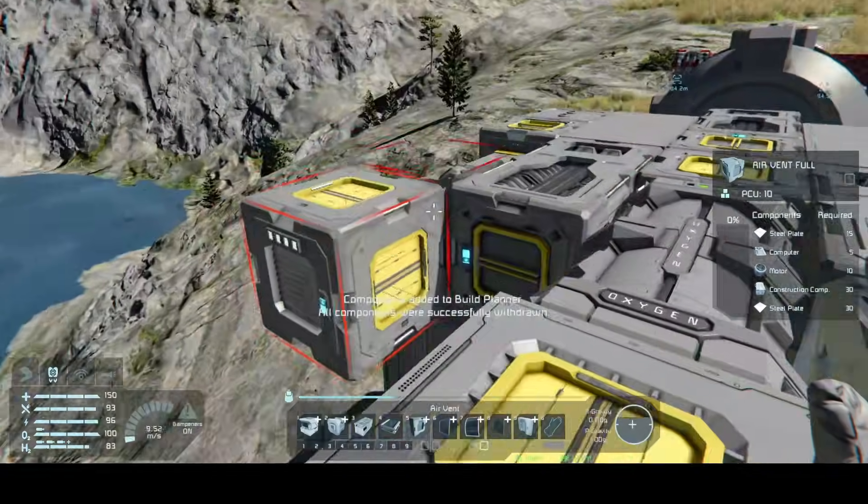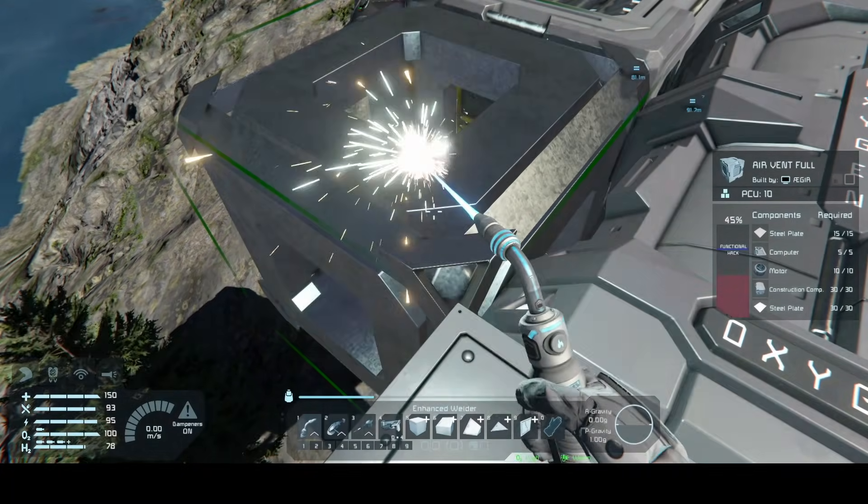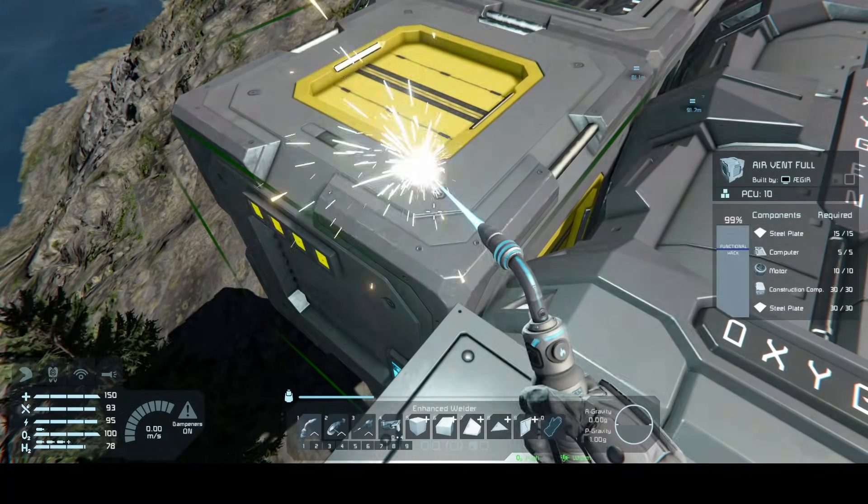At the last two O2H2 generators we placed, we cap them off with full air vents on either side of the ship. This will be how we pressurize our interior.